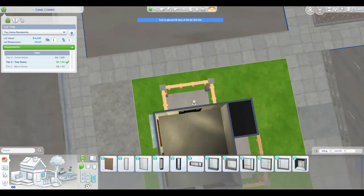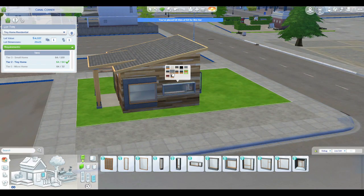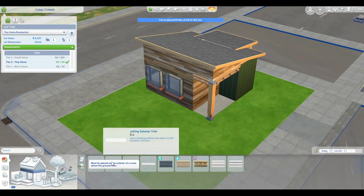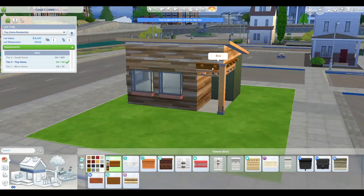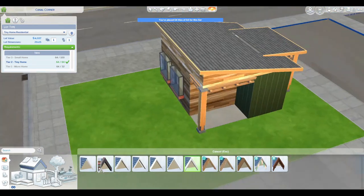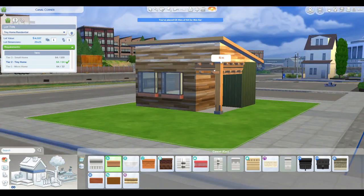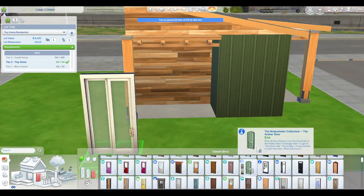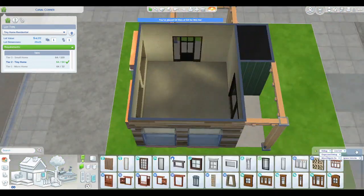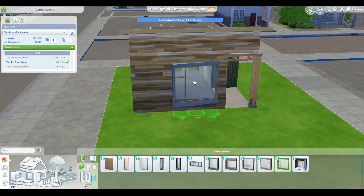But I like it. It's cute. It is like a studio — it doesn't have a bedroom, it just has a living/bedroom, kitchen, dining area. And of course, that means I use the Murphy bed, which looking back, I don't think I've ever used that in a build.